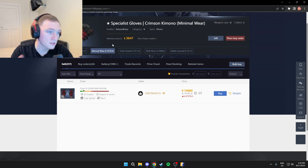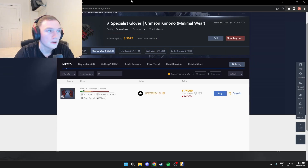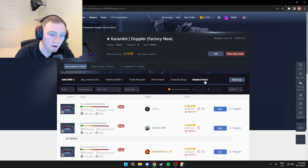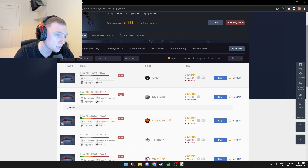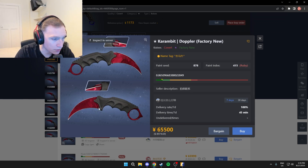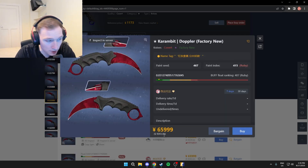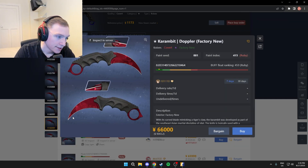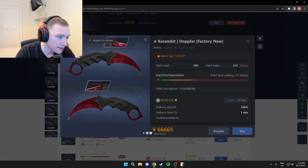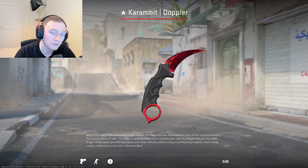The minwear Crimson Kimono ones on Buff are currently up for around $10,000. For the rubies, the cheapest you're going to find is close to $9,000. When buying you'd want to look through and check the corners because some are terrible. Now we're going into over $9,000 territory for decent corners. If you really want the best of the best, you're looking at around a $19,000 combo.